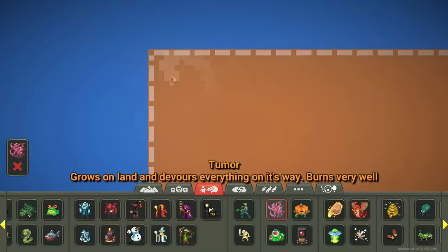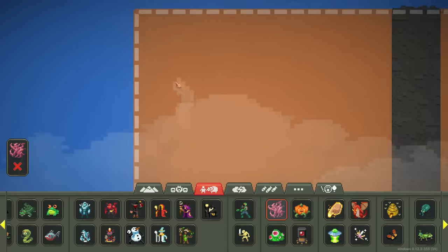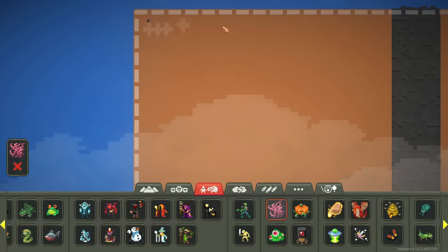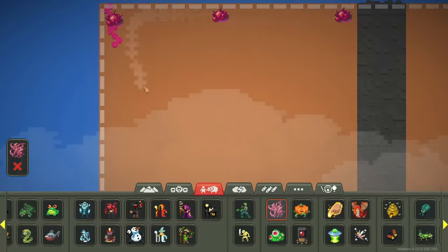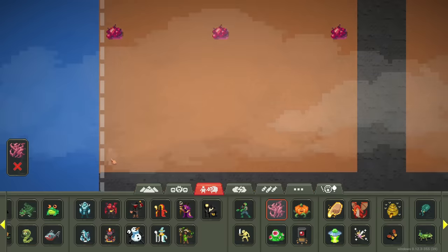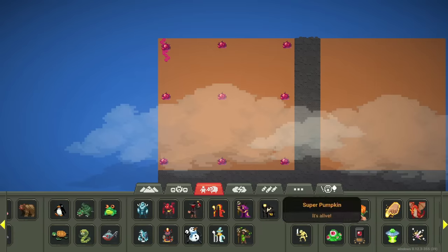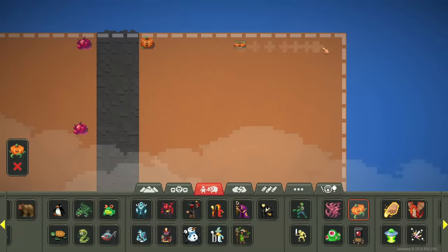We'll go ahead and put tumors up here. Thinking about how many to do — let's spread them out and do like nine: a row of three, then another row of three. I accidentally spawned two in one spot, then a row of three at the bottom. So we have nine tumors. It's a little crooked and it's kind of annoying me, but I'll deal with it. Then we'll do pumpkins over here — let's do nine of those.